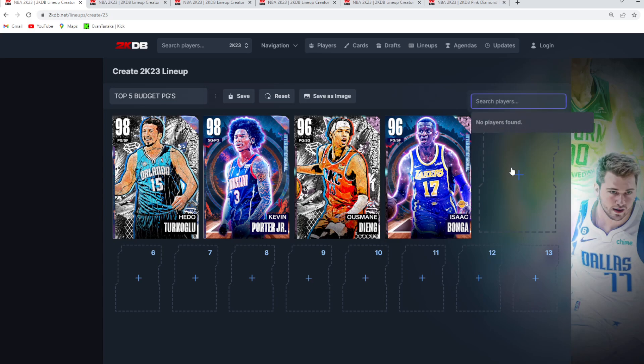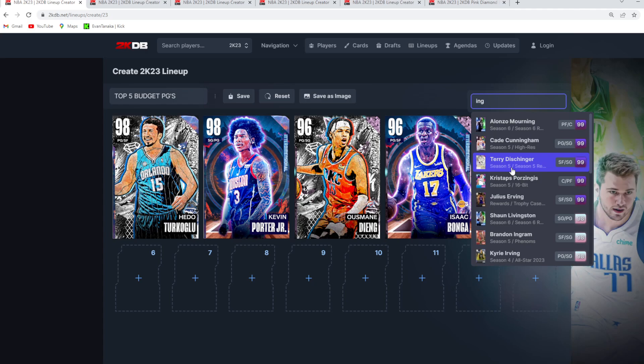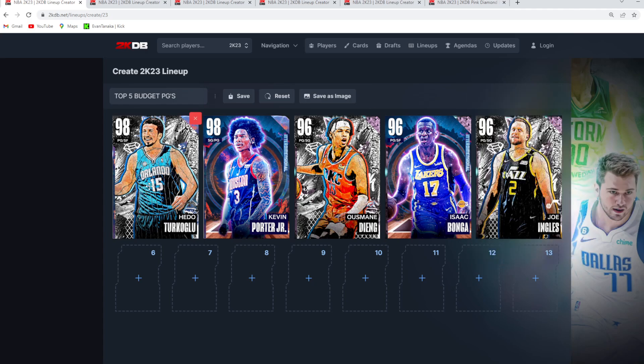Rounding off the top five best budget point guards at number five is Joe Ingles. I also want to give some honorable mentions — cards like Scottie Barnes and Sangoon are great options especially on defense, and cards like Elgin Baylor and Luke Walton are really good out-of-position point guards as well. But in my opinion, these are the top five best budget point guards currently in MyTeam.